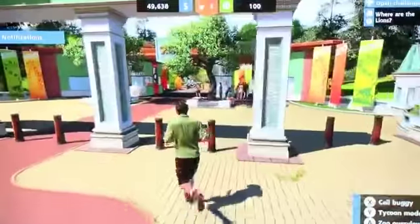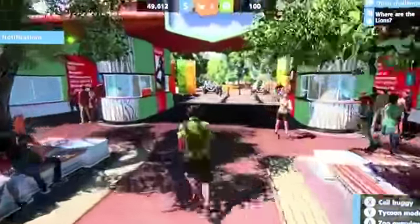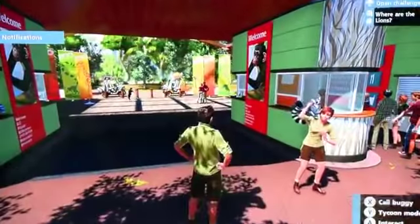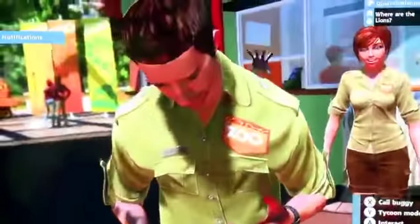So if I go back to the start point, you'll see here we have the entrance to the zoo. We have these guys called educators going around. I've just chosen a default zookeeper, but you can have any number of those. You can sort of edit your avatar. We're also using as many excuses as we can to get up close with the animals, which is all very nice.